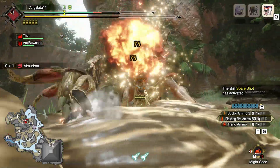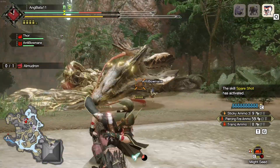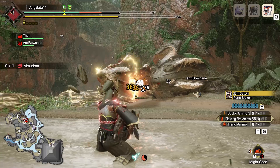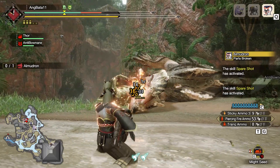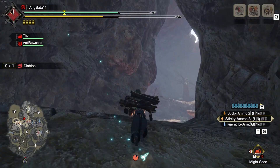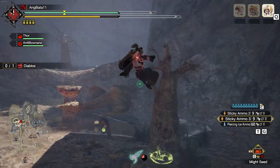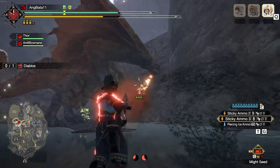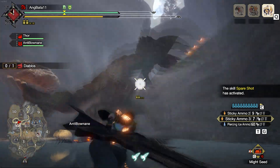With the Rampage HBG, you'll be able to kill monsters that are long with juicy hitzones, as long as you are carrying the right elemental type. Before I jump into the build, I'm going to discuss the playstyle first. You utilize your Sticky 3 first to get a knockout. With the builds I'll show you, you'll get the first KO in 2 shots. Sometimes a roar might come before the KO happens — luckily, you can shoulder tackle.